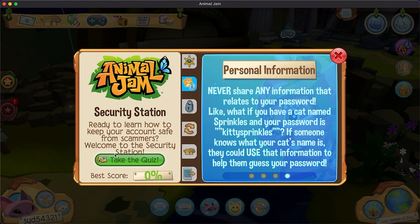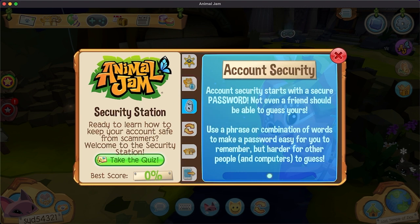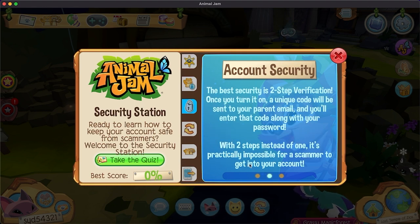Personal information: never share anything that relates to your password. Like, if you have a cat named Sprinkles and your password is KittySprinkles — if someone knows your cat's name, they can use that information to guess your password. Account security starts with a secure password. Not even a friend should be able to guess yours. Use a phrase or combination of words to make it easy for you to remember but harder for others and computers to guess.